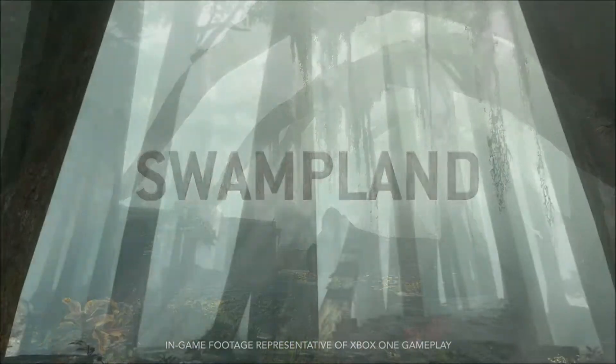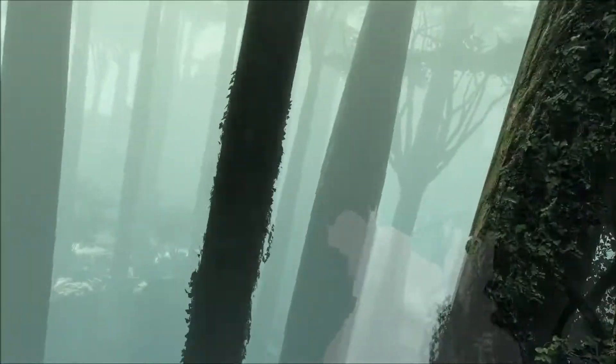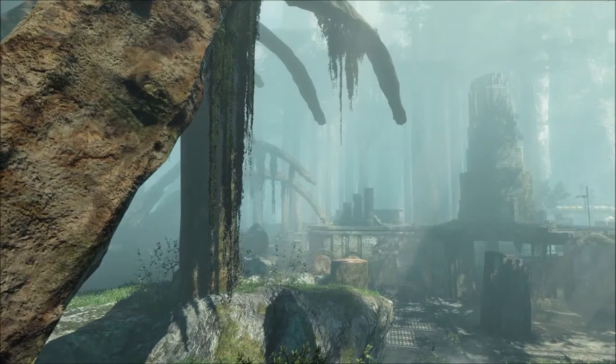Swampland: tall, massive trees throughout the swamp provide new movement opportunities for agile, resourceful pilots, as well as intermittent cover in Titan-to-Titan combat.